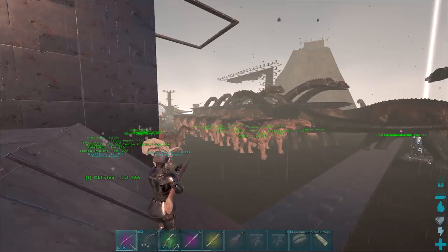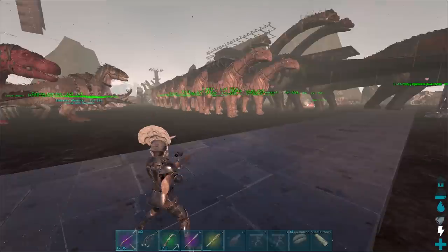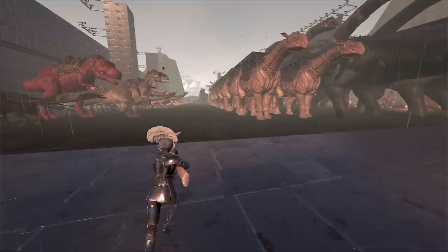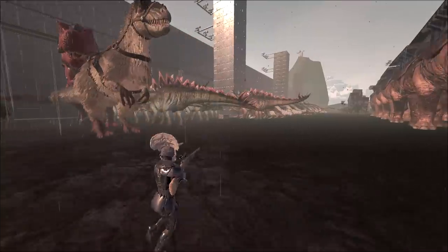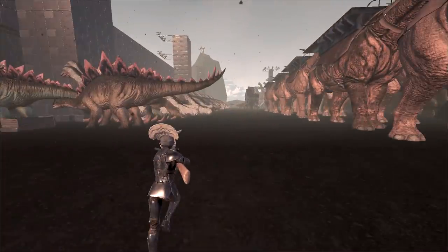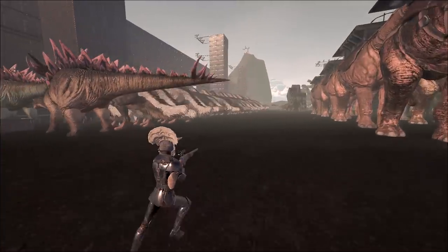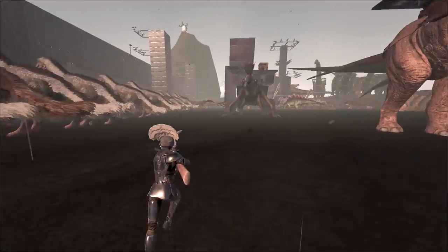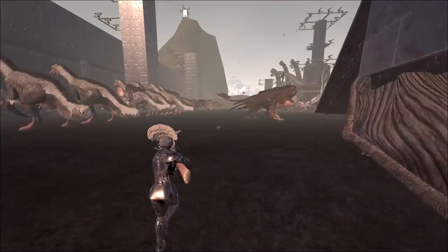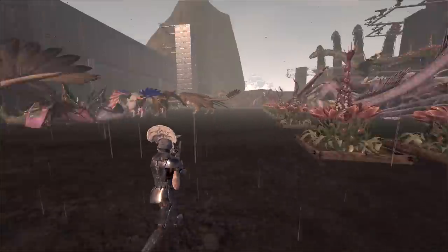As you see, we just got dinos stacked everywhere. We got our Parasers. We got our red T-Rex. We got our Stegos. We got our Therizinos right here — got a lot of them. Therizinos are really good, if y'all didn't know. When they attack, they don't count armor, so they just go straight through armor. We got Griffins.